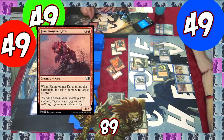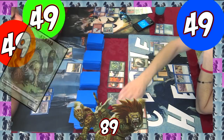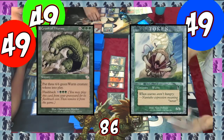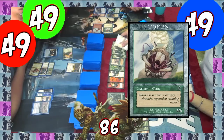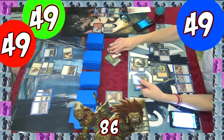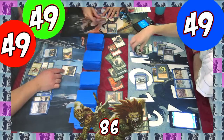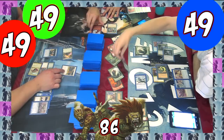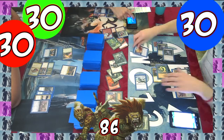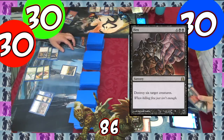Josh casts Flametongue Kavu and kills the Flying Dragon since we can't block it. The Horde untaps, unleashes a 4/4 Beast, a 6/6 Worm, and casts Crush of Worms, making 3 more 6/6 Worms with a flashback next turn. The Magus randomly stops two Worm tokens. I block a Worm with my Worm, Josh blocks the 7/1 Trampling Elemental with his creature, and the Beast with his Flametongue. We take a total of 19 damage. Luckily for us, on this turn, June casts Hex and kills exactly 6 of the Horde's creatures. I told you it could be useful.